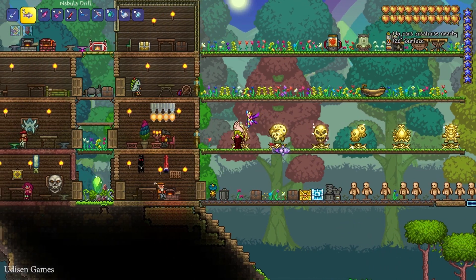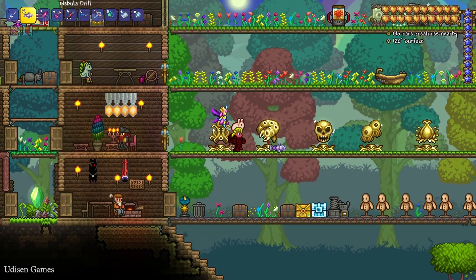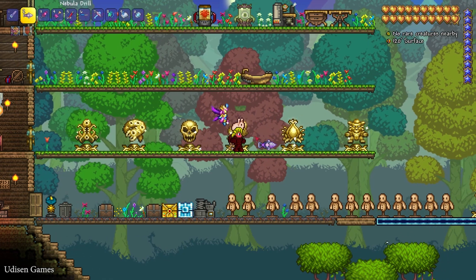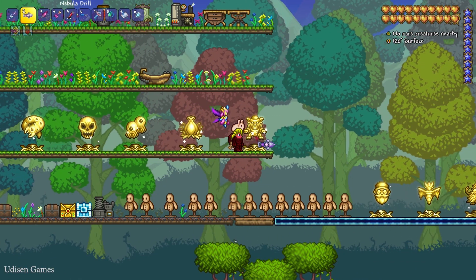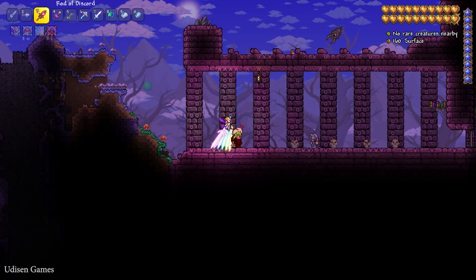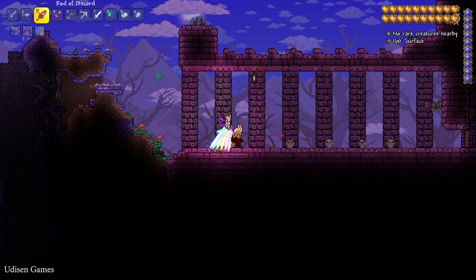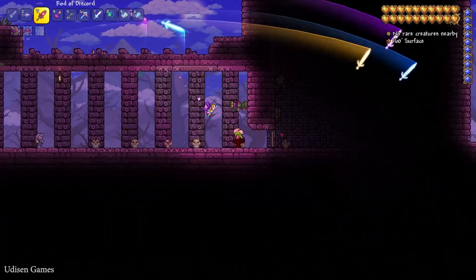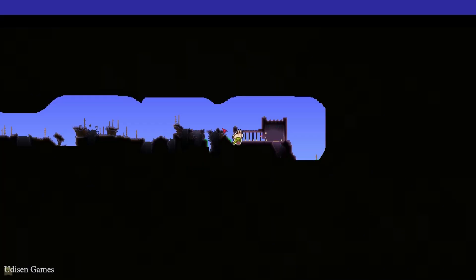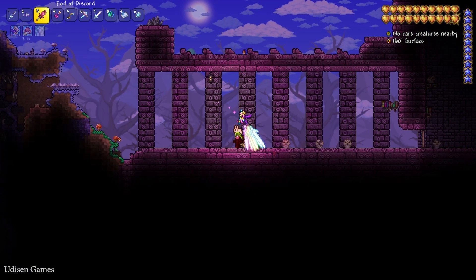You must kill all these bosses in this order: Wall of Flesh, then Eater of the World, Skeleton Prime, Twins, Plantera, and Golem. After that, return to the dungeon. On each map you can always find one dungeon — it is a unique structure, and sometimes you can find it on the right side, sometimes on the left side, and you can find the structure in any biome.